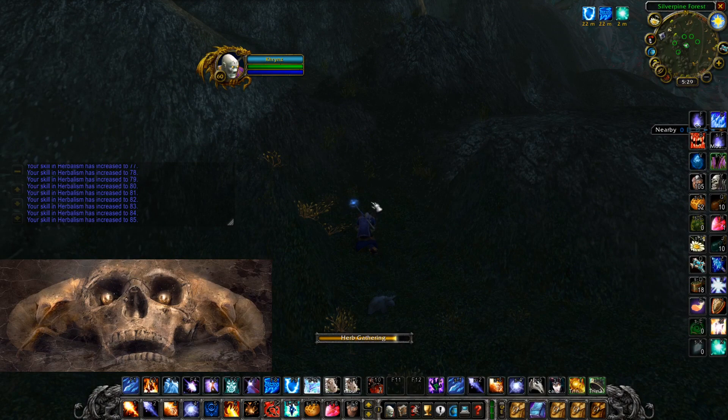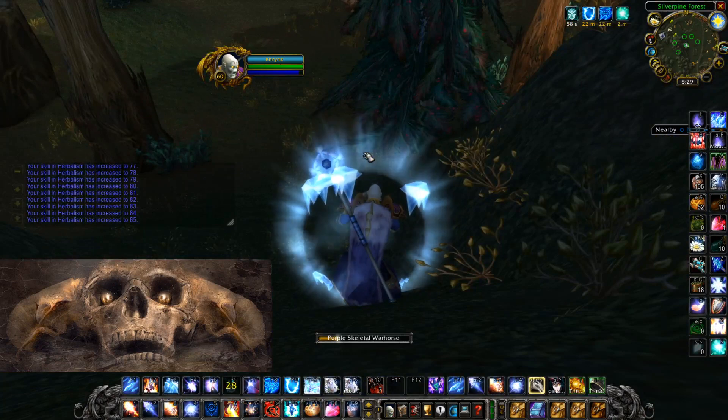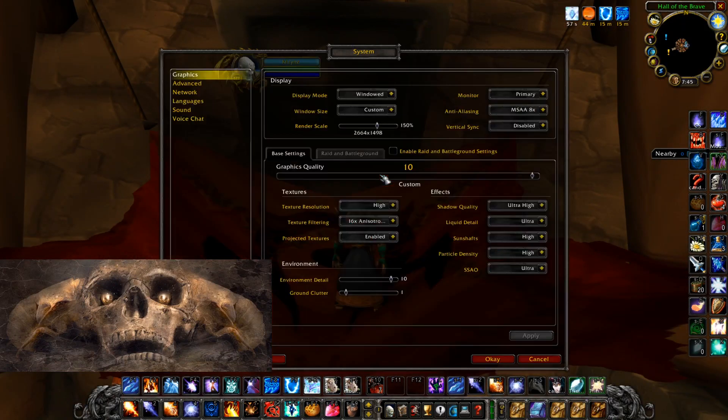Obviously you want to have auto loot enabled to save a little bit of time every time you pick up a flower. If you go into your graphic settings you can reduce ground clutter — I would suggest taking this all the way down because it will make it a lot easier to spot the flowers or the nodes.